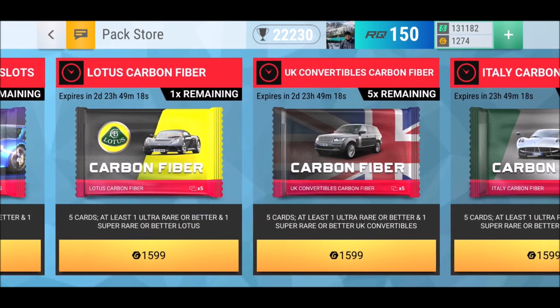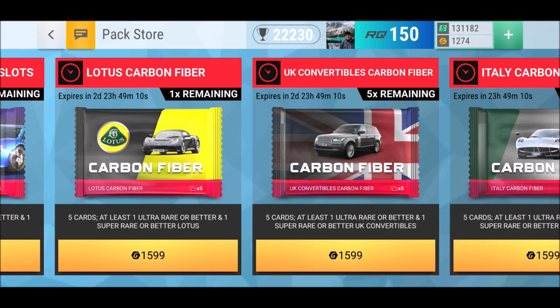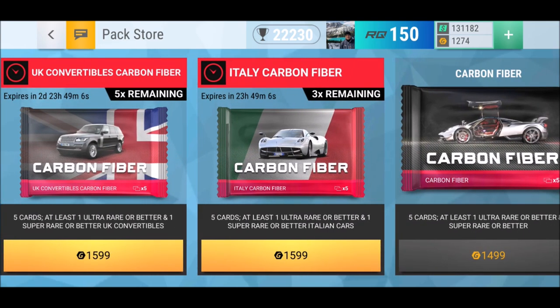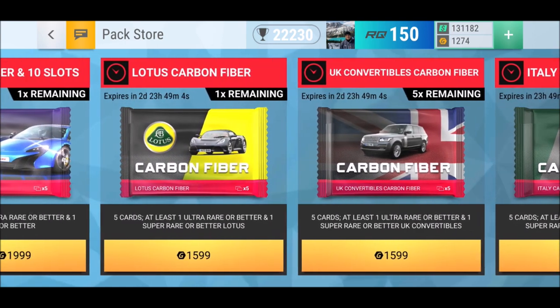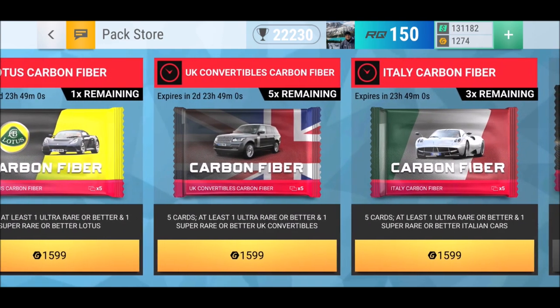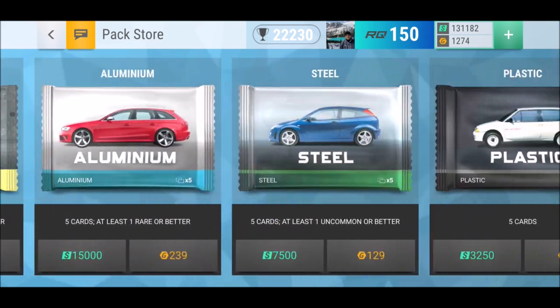We got a Lotus Carbon Fiber pack — not really interested. Italy Carbon Fiber — I always fail, I never get a Pagani. UK Convertibles Carbon Fiber sounds interesting — that's the only one which sounds interesting, the other ones are not. Let me know if you open any and what you got over the weekend. I wish you a wonderful day. That was Cashmobile Gamer, and I'm out.